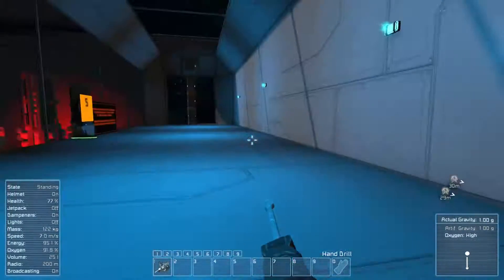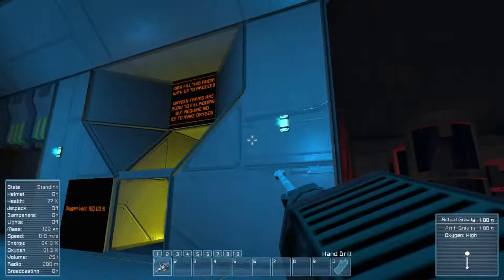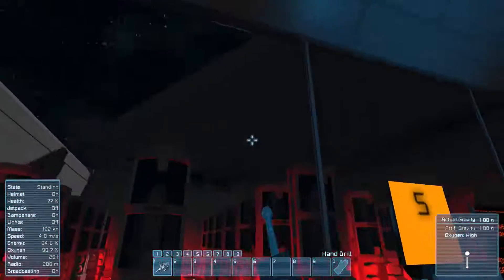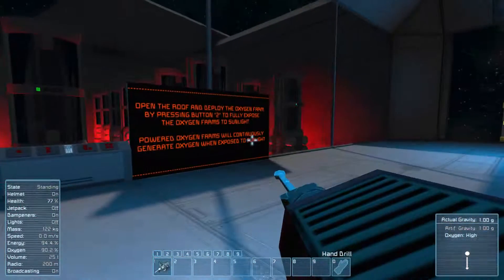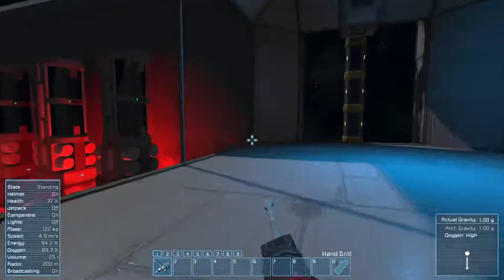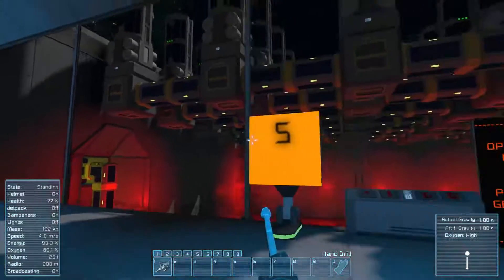Which way do I go? That was four, so this is next. Oh wait — don't they need light though? Oh, here we go — we're gonna open the roof. That is awesome! Open the roof to deploy the oxygen farms by pressing button 2, which will fully expose the oxygen farms to sunlight. Powered oxygen farms will continuously generate oxygen when exposed to sunlight. Wow, there's even a second part to this — this is so freaking cool. Awesome.